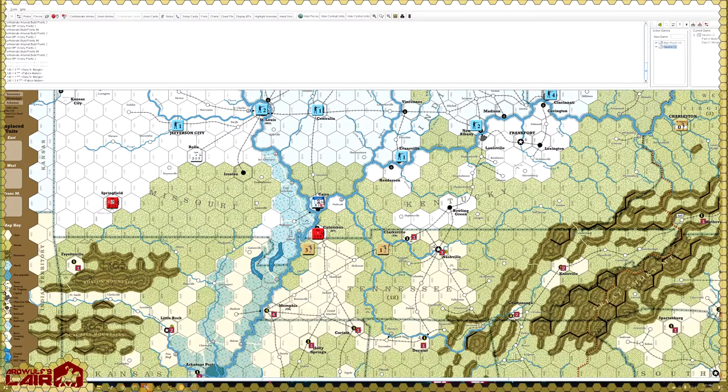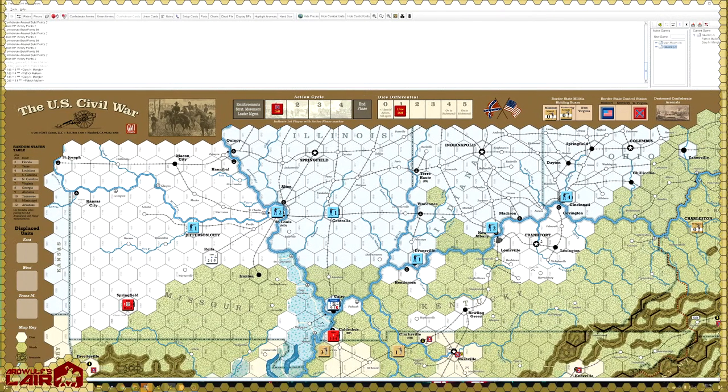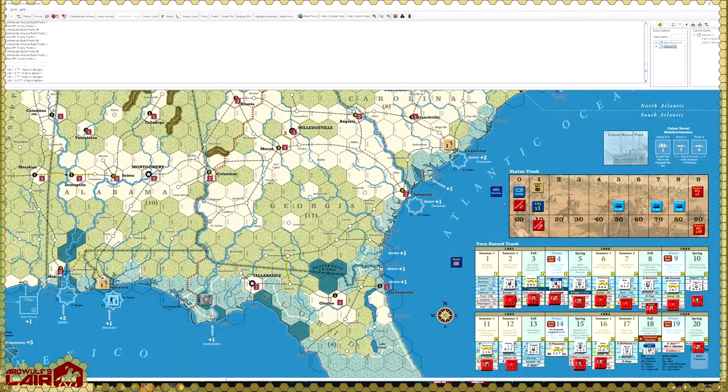Cautious generals — marked with a red square box — require an expenditure of at least two action points or a special action card if they wish to attack or move into a zone of influence during their activation. Frémont is cautious so he can't move with just one action point. Instead, the Union moves a strength point from Centralia to St. Louis, and Lyon advances toward Price in the trans-Mississippi.